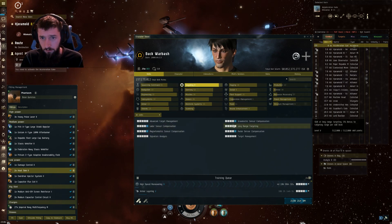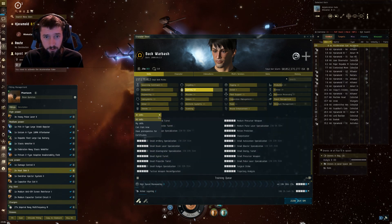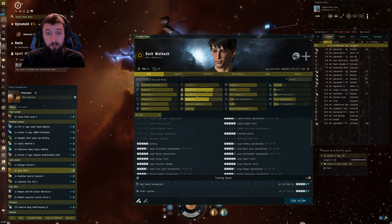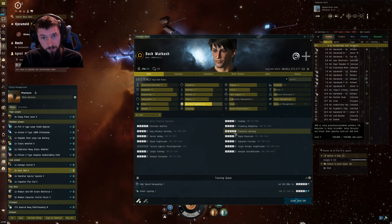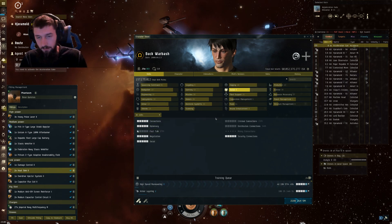Targeting is not strictly needed, but long-range targeting and signature analysis help since you lock things faster. Gunnery is a big one — you're going to want all your support skills to 4 or 5. Every one that you train from 4 to 5 is going to help you significantly and reduce the time, because tracking, damage, and everything is extremely important in this one. We're not using missiles, and drone skills aren't needed. We're using Web of Fire, so Propulsion Jamming to 3 or 4 is all you need because we're using the T2 web.